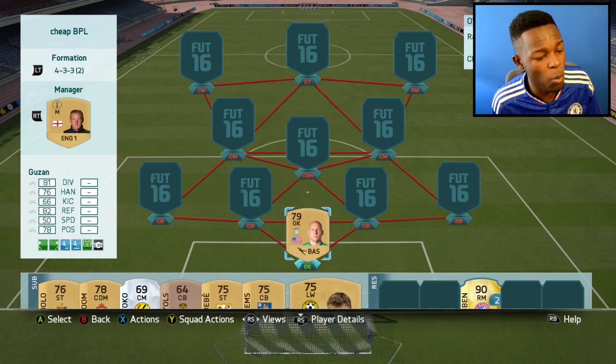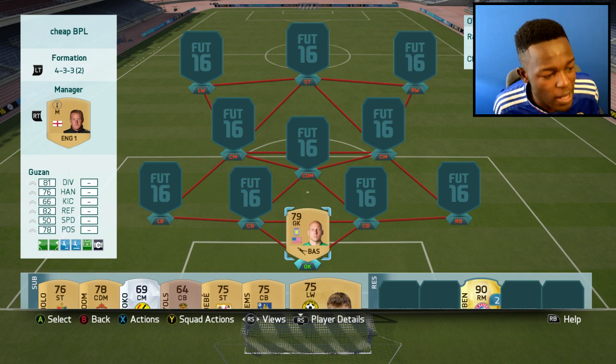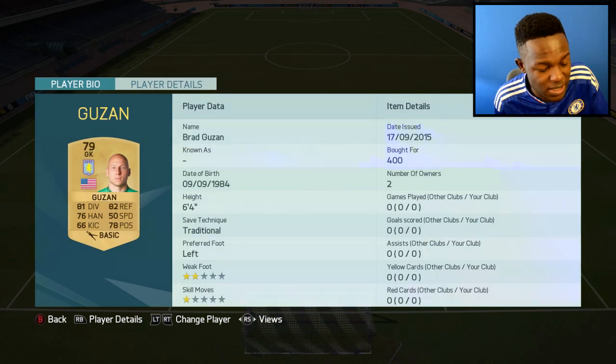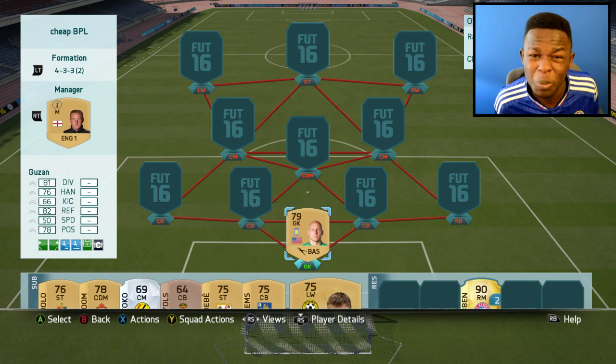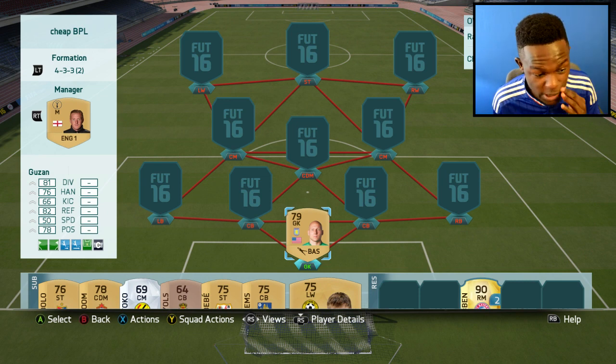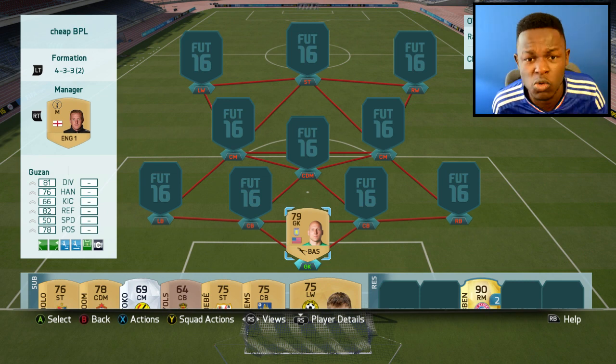Getting straight into this, for the goalkeeper I went for Guzan. It's a non-rare, it's quite OP, decent stats, and only cost me 400 coins so I thought why not. Also, playing against this guy online was annoying as he was saving everything, so I thought might as well throw him in the team.